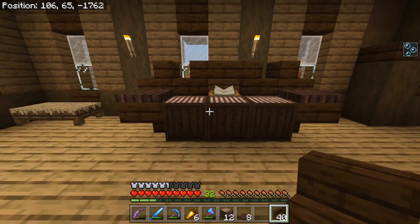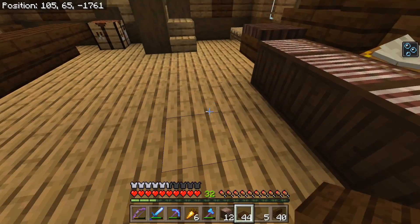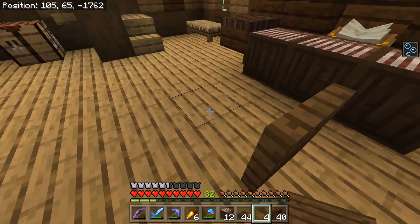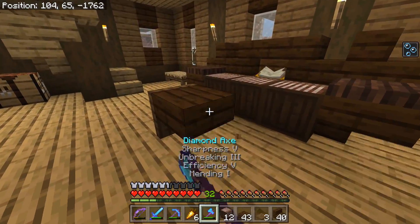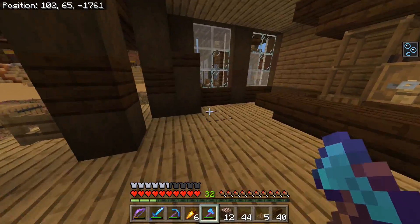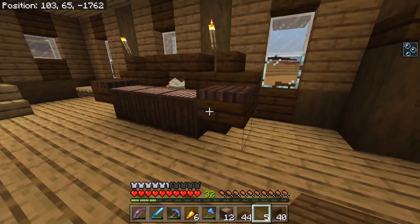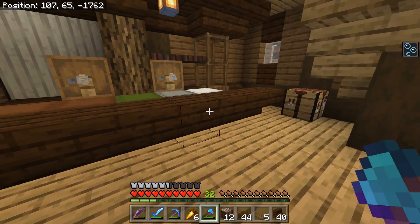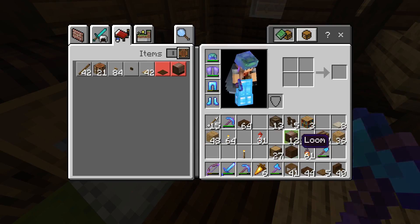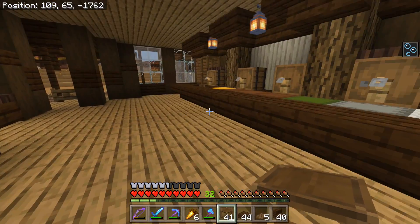Let's use some trapdoors to maybe bring this up a little bit — like so. Oh yeah, that looks pretty good now! The lecterns — that looks pretty good, I'm okay with that. The other thing I want to do is make a little bench or something for him to play his music on. Let's go like so and then we can put this here so he has a little table to play on. But that really looks bulky. Alright, we're gonna wait on that — the bar and this piano took up a lot of space.